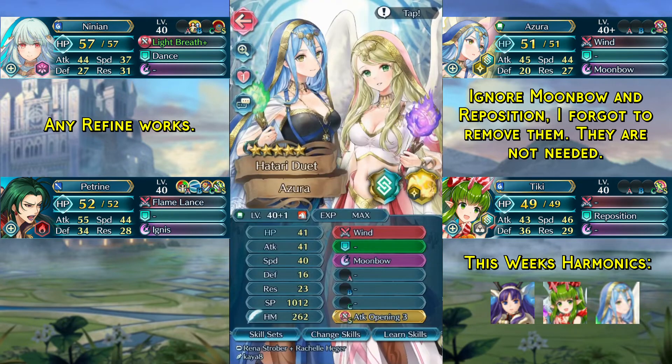In the third slot we have any range unit with the Attack Opening Free Seal. You could also use a melee unit if the unit in slot 4 has Reposition or Drawback. This can be a harmonic hero. This week's harmonics are Winter Altina, Hatari Azura, and Halloween Tiki. Just make sure if you're using Hatari Azura that you unequip the Sing skill.